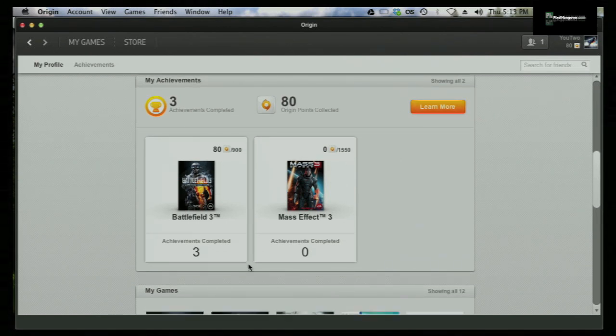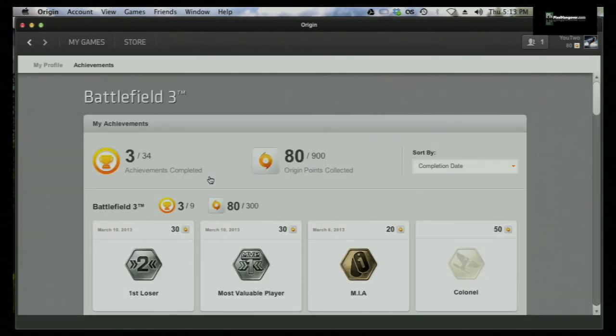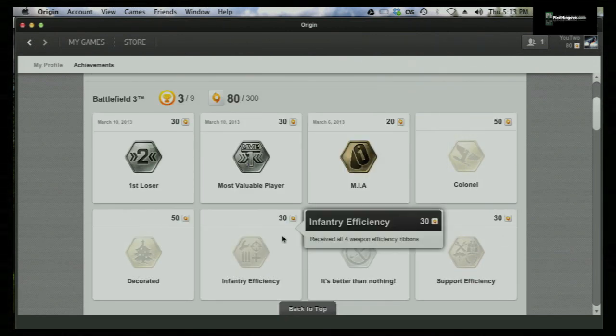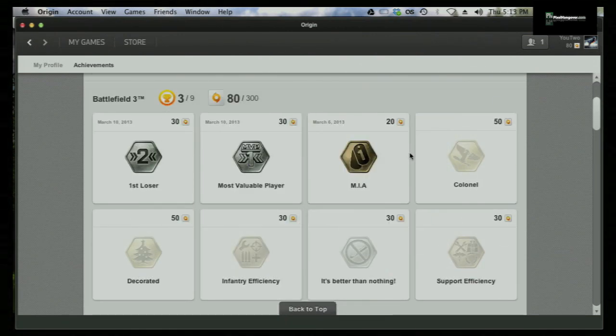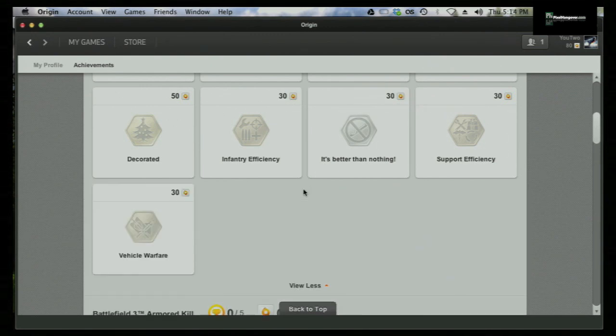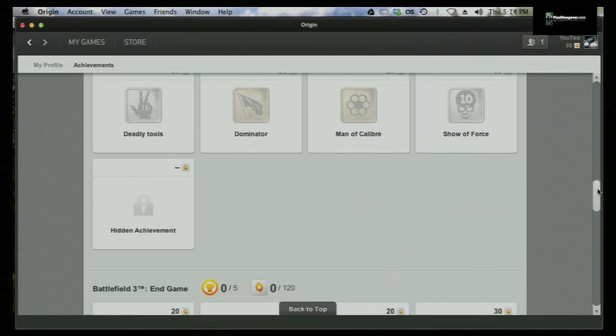When you scroll past your friends on your profile, you can see I have two games in my Origin library. It's really cool, it's retro. I haven't played Battlefield 3 since I updated, but it says I've earned three achievements. I play most of my Battlefield 3 on console, but I might actually play more now. When you click into the game it breaks down pretty nicely.